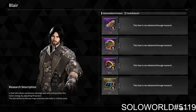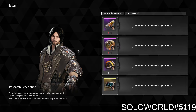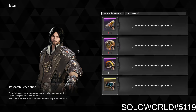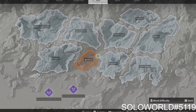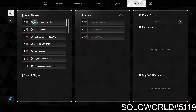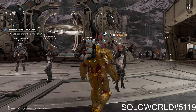Hey guys, what's up, it's Solo and today we are here on The First Descendant again. As always, the creator code is down in the bottom right, and if you guys want to add me, it's capital M, Moors underscore capital Solo, hashtag 4257.